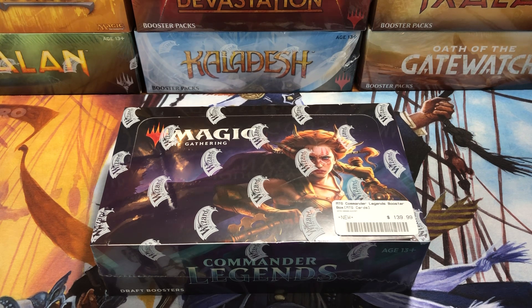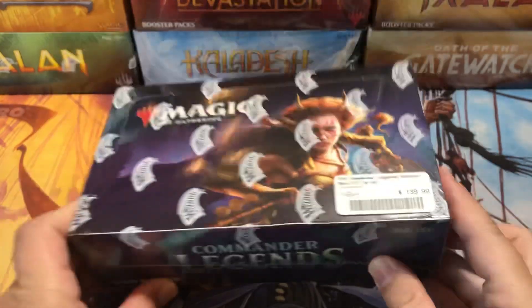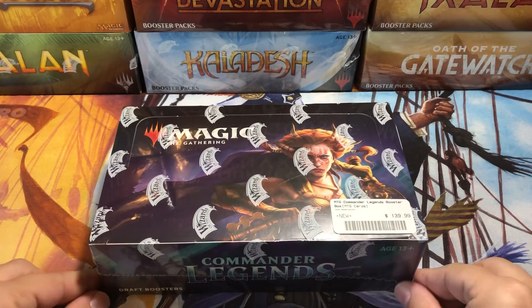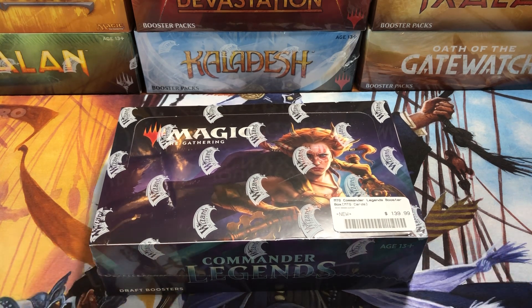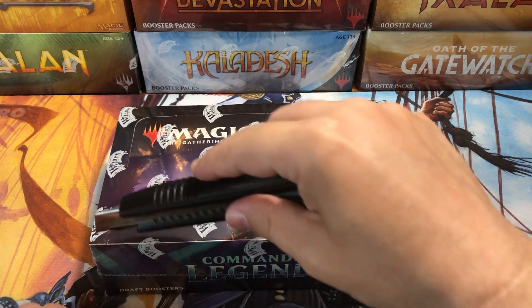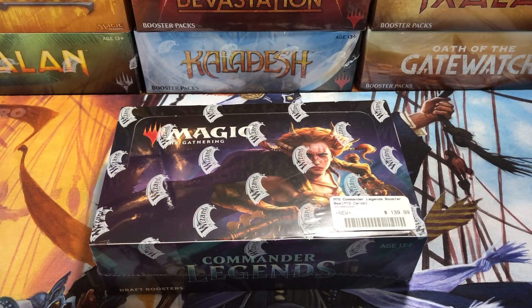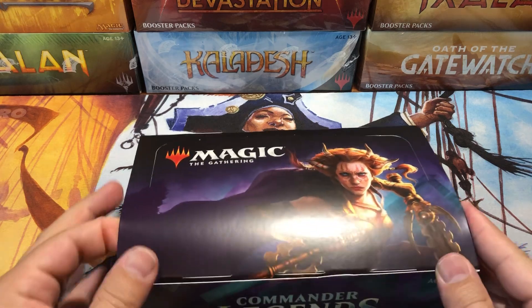I'm going to open another Commander Legends box. I didn't get too many of these because they're not very cheap. I got a little bit off of that because I'm all lovable and stuff. I'm going to open another one. I have yet to pull a Vamp Tutor. I've pulled Lotuses, but I haven't pulled a Vamp Tutor yet. That's the one I want the most. We'll see if we get it today. I can't really afford to open too many more of these, so let's break in here and see what we get.